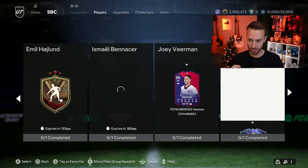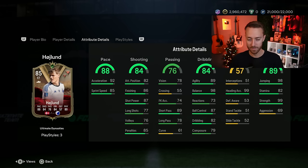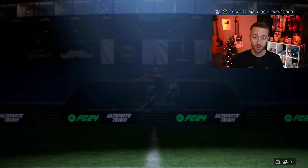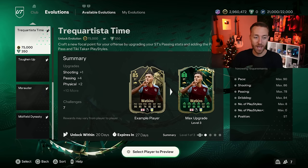We also got a brand new SBC yesterday — the third Haaland brother, Emil Haaland, also from Copenhagen, 85 rated and also evolvable. This SBC is cheap because he would be discard on the market. He's three-star, four-star, six foot one, with 98 pace, 99 heading, 99 strength, 98 jumping. He also has Finesse Shot and can be evolved. I think this is the SBC EA was alluding to on their website a couple days ago.